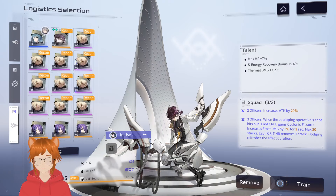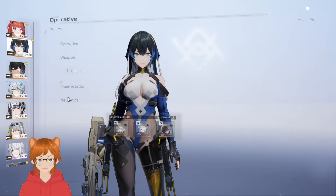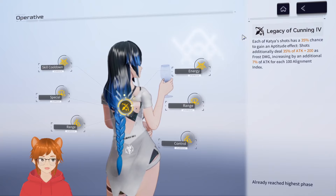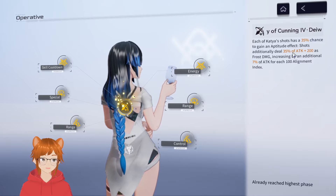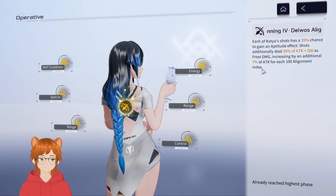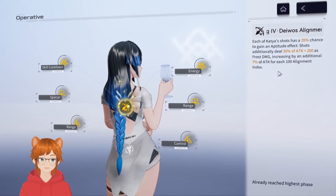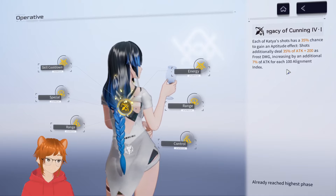The first build is Attack Percent and Alignment Index — something like this. This is probably your most damaging build for Katya. You essentially have the same two stats on all three logistics pieces for maximum damage. If you check her alignment index, it buffs her Legacy of Cunning passive — which has a 35% chance to deal additional damage equal to 35% of attack plus 200 as frost damage — increasing by an additional 7% of attack for each 100 Alignment Index. That's very nice.